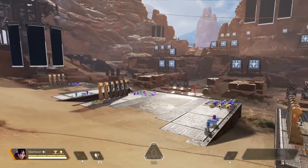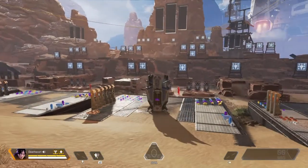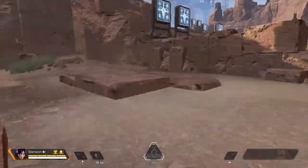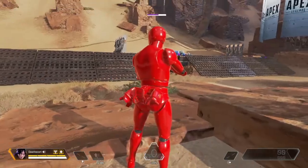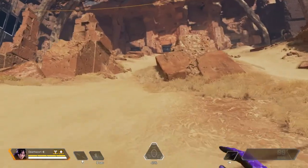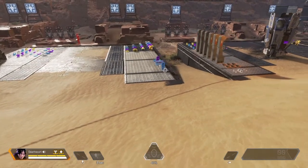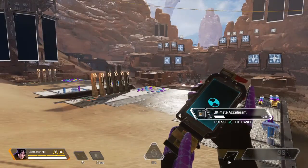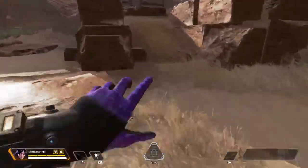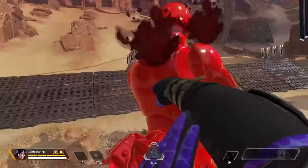Her tactical ability lets her phase in and out of the void, covering decent distance. She's unable to take any sort of damage while phasing and can get the drop on enemies. She does leave a small trail that enemies can follow to find out where she went. What you can actually do is phase in, come around to the other side of enemies, and jump on them — though you cannot see enemies while in the void.